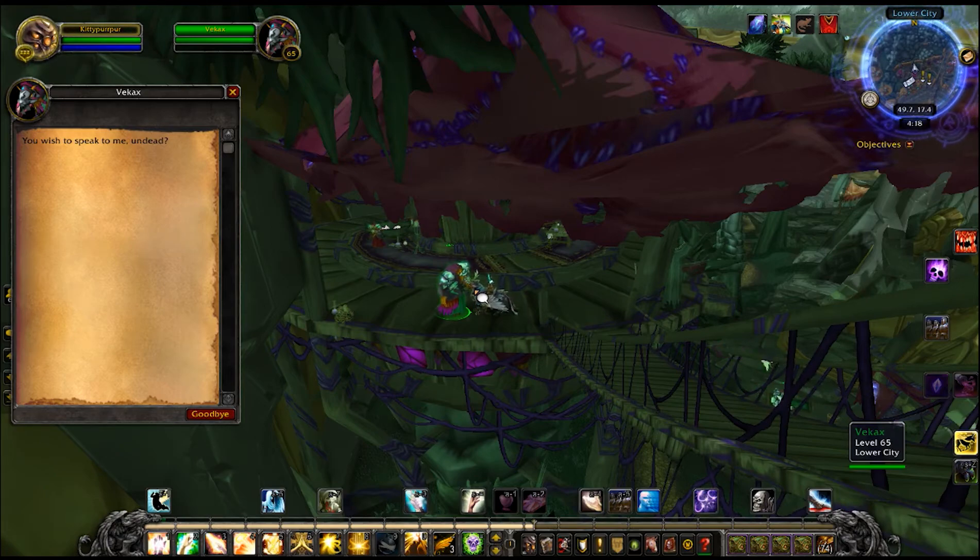What happens if all your characters are above honored? I'm not entirely sure. I don't know if there is a way to rep down with Lower City. I don't know if you can do this on a trial character because I've never actually messed around with trial characters. So if you definitely know a way to do that, definitely comment down below.